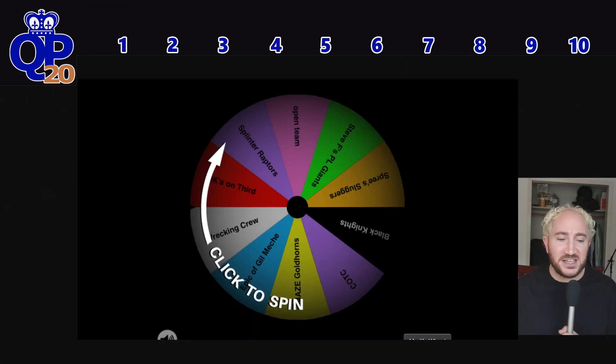Here's how it's going to work. All 10 teams are on this wheel. I'm going to spin the wheel. The first team that comes up gets pick number 10. Then that team comes off the wheel. We spin for team number 9, then 8, then 7, and so on until there are only two teams left. Then we spin for who gets the number 1 overall pick.